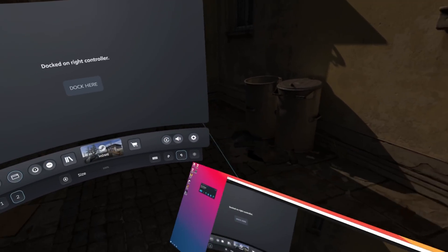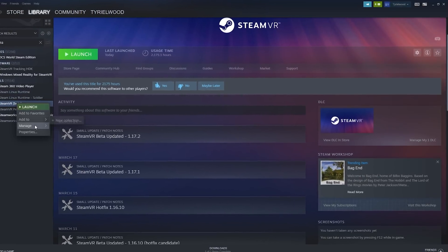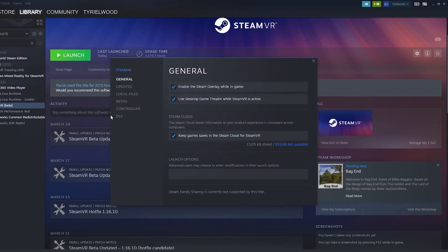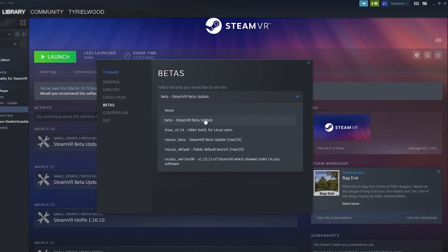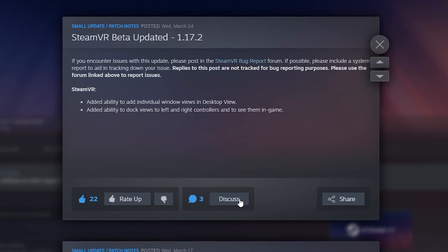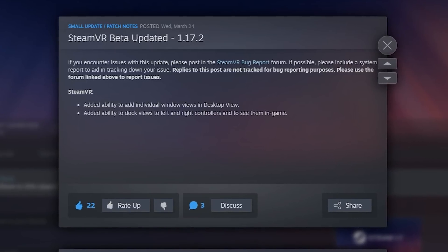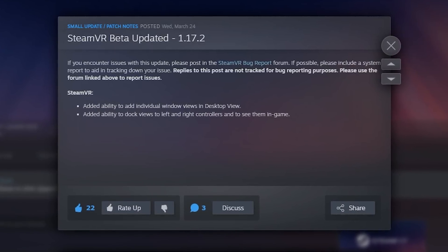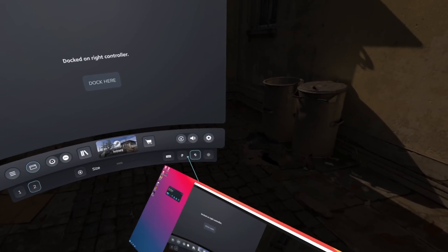Let's start with the SteamVR update where the beta gives a glimpse of what's going to arrive in the future. You can download it right now — go to SteamVR, right-click, Properties, Beta, and select the beta channel. You'll find yourself in version 1.17.2, and what's particular here is they added the ability to add individual window views in desktop view and dock those windows to the left or right controller.